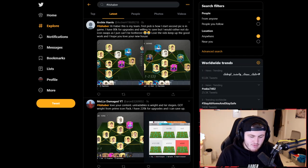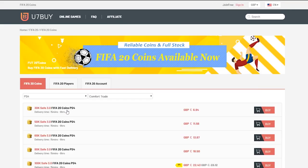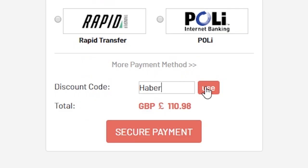How's it going lads? Welcome back to a brand new I Rate Your Teams episode. For cheap, fast and reliable FIFA 20 Ultimate Team coins, check out u7buy.com and use the code HABER to get yourself 5% off all of your orders.